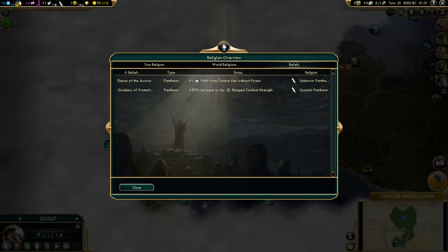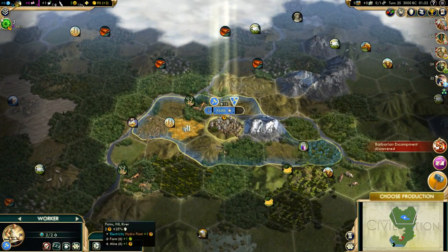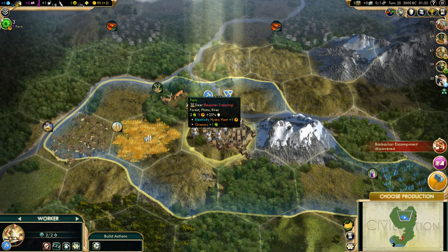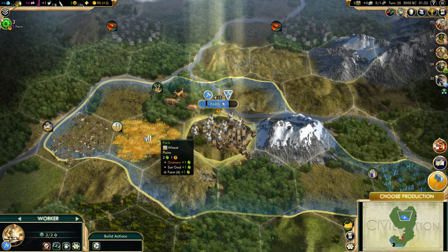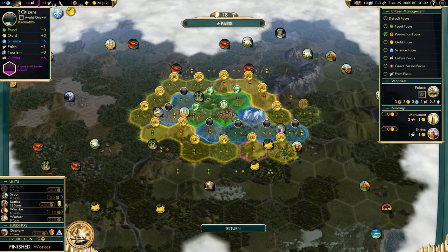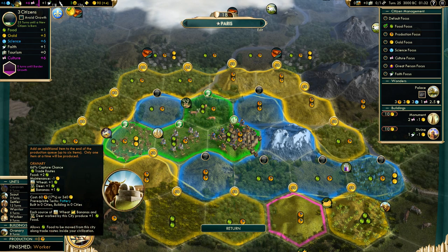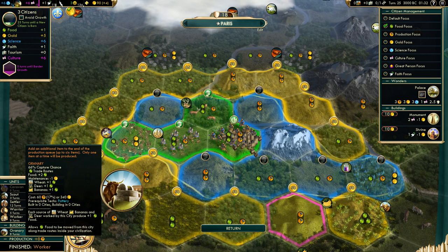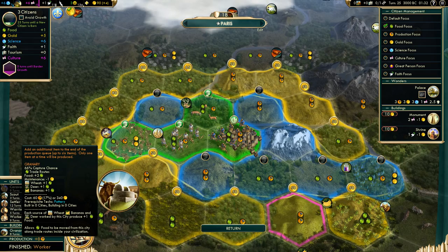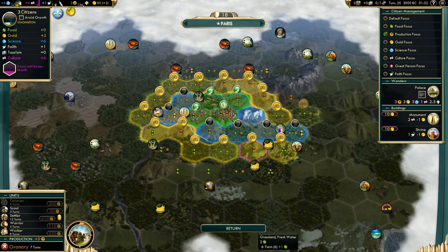We could get Dance of Aurora pantheon for faith or food from Plantations. The workers are building. Let's get two workers — this is better. The city is growing slowly. Can we speed it up? This city could definitely use a Granary because it yields additional food from wheat, deer, and bananas — perfect. I will probably focus on production to get it faster.